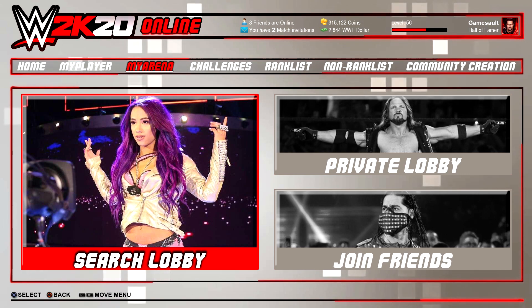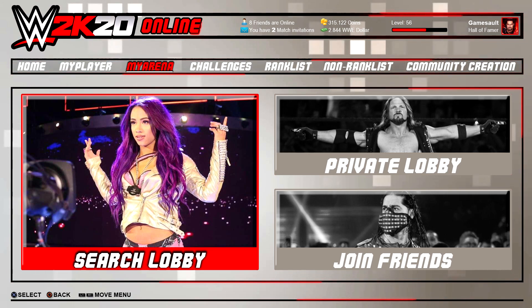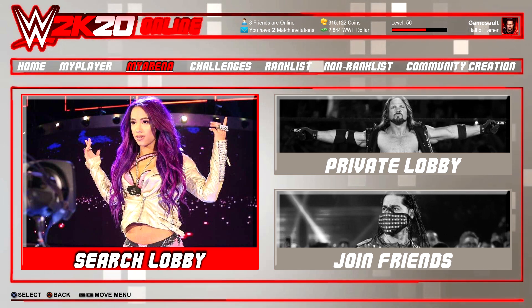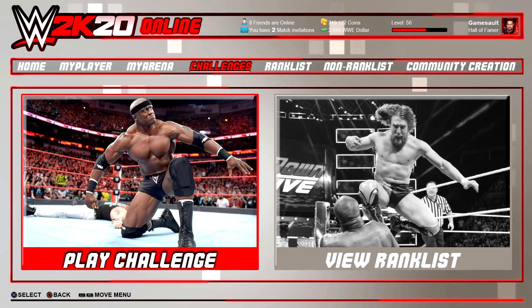You can also open a private lobby only for your friends. If you want a new tattoo, you can't just put it on your character like in the offline Create-a-Superstar mode — you need to go to the tattoo artist and buy the tattoo. You unlock clothes, tattoos, moves, entrance animations, hair and beard styles in the My Arena.